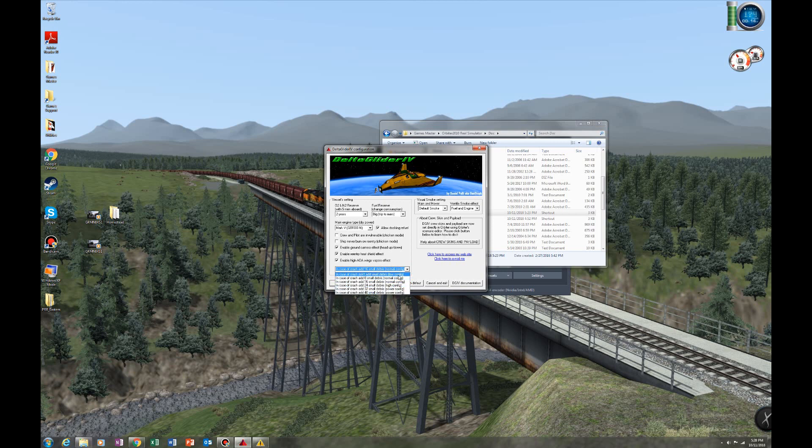You also have visual smoke settings, and gas will actually blow out of the ship. If you click main and hover thrust, you can see based on how good your computer is, you can completely disable all the visual effects of the smoke or enable all of it. You can also disable or enable for fuel and engine — there are actually several points where fuel and gas will come out, which is perfectly normal, part of how the ship operates. You can get to the Delta Glider 4 documentation there, and there's information on checklists, the master computer, and full documentation in the doc folder.